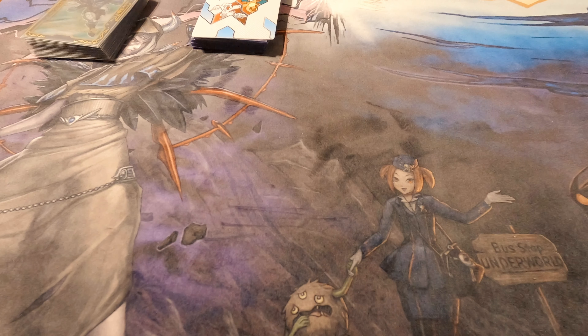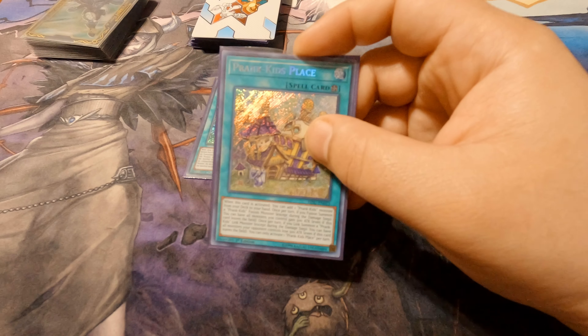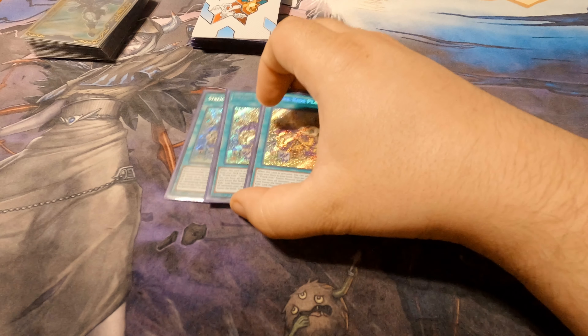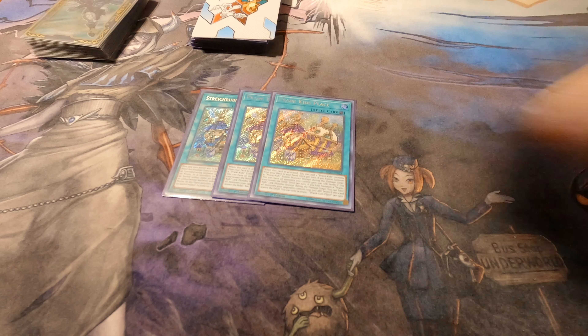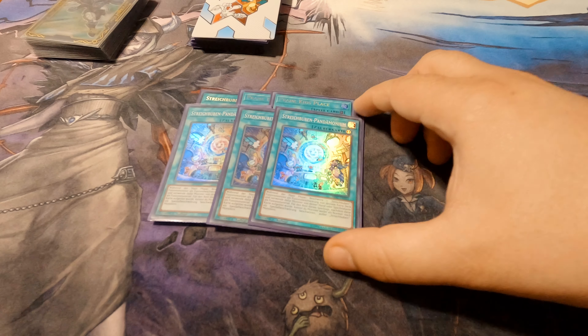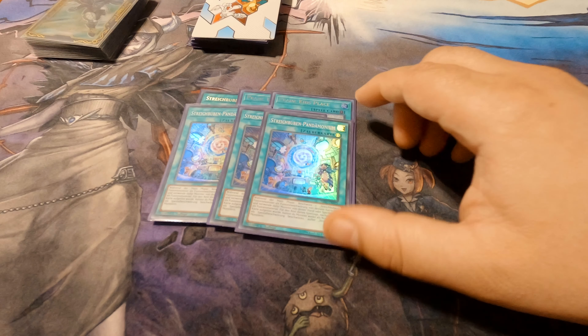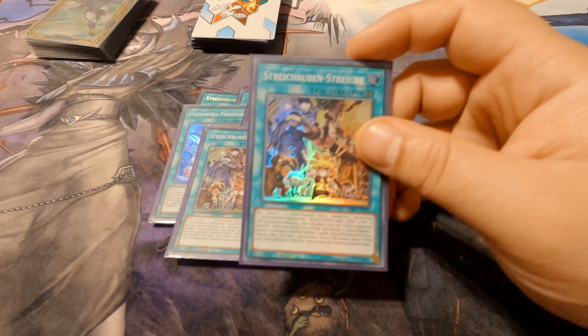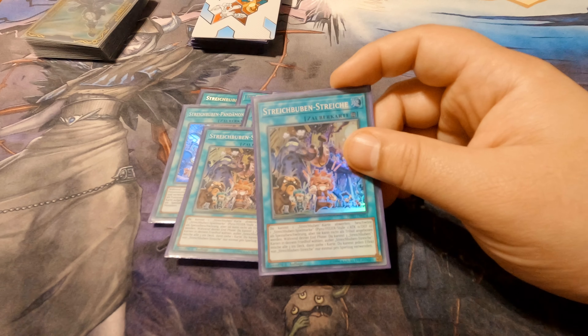We're running three Prank Kids Place — this is the main card in the deck right now. If you don't have Prank Kids Place you really can't play it; it has to be a three-of. Up next we have Prank Kids Pandemonium, the fusion card you can use during the main phase on either player's turn because it's a quick play. I play two Prank Kids Pranks.